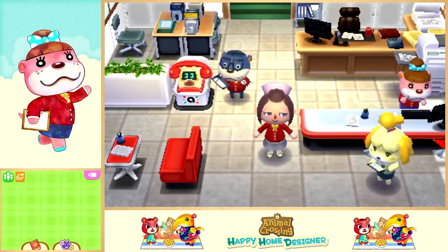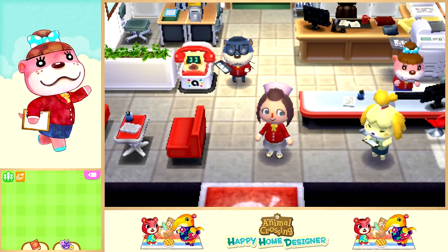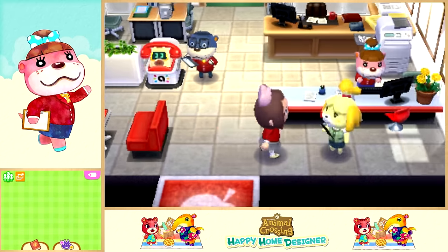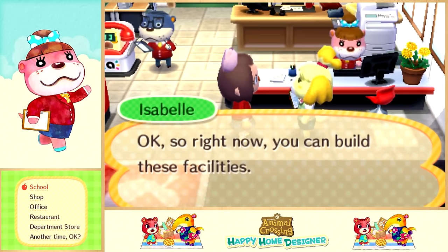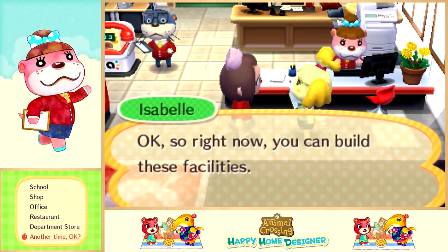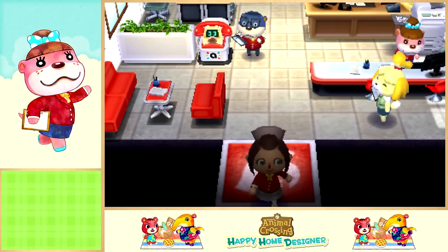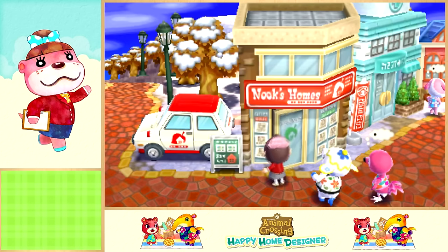I got to kind of catch up on what we did last time. I know we did — not Lottie's house — Chrissy, I think. So we can have public works projects, but I think I'm going to wait to do them another day because we can actually work on something new: the school, a new shop, an office, a restaurant, and a department store. But for now, I think we're going to go outside and see who we have waiting for a new house. We're going to make their dreams come true.